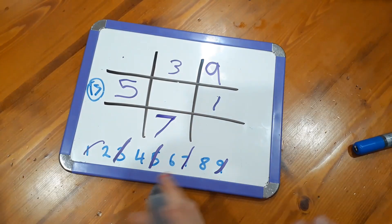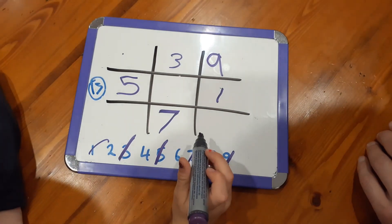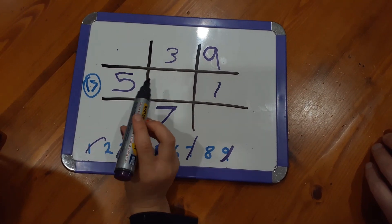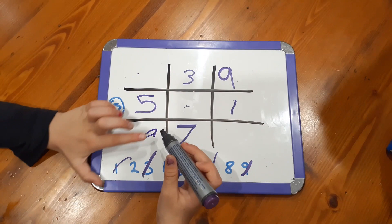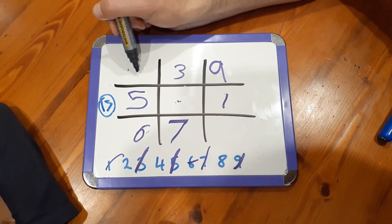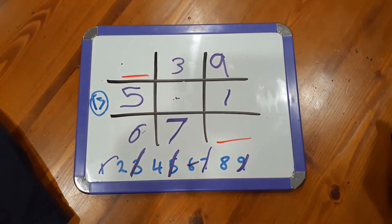Seven plus three is ten. Five plus one is six. Seven plus one is six. You can go there, you can go there, you can go there. Five plus one — I can't go there, I can't go there, I can't go there, I can't go there. Six. Oh, that's a good one, Nash, because six and five — so four there will win it for you. And six and seven is 13, so two there will win it for you. Nash has now set up a double chance of winning — he can win here or he can win here.